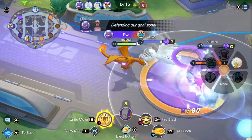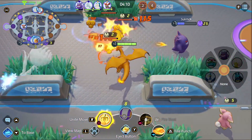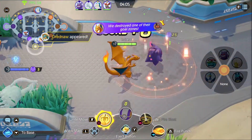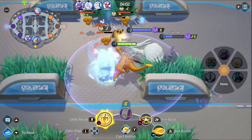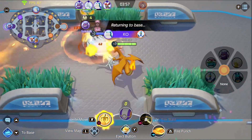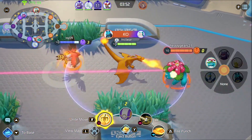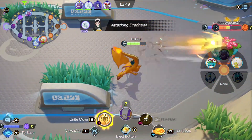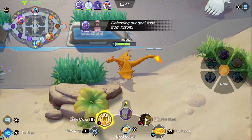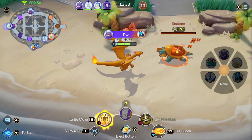Looking at Charizard's base stats in the traditional games, he has higher attack, special attack, and speed than the other starters, and lower HP, defense, and special defense. Charizard typically prioritizes attack and speed and nothing else. There is a class for that in the game — it's called the attacker class — but instead they put him in a class where he has higher defense for no reason, so now Charizard can't do anything because he's supposed to be good at everything but not good at anything.